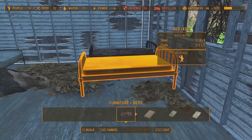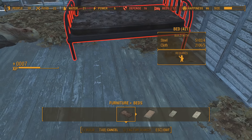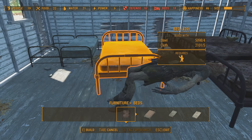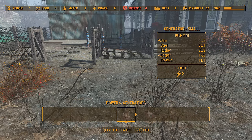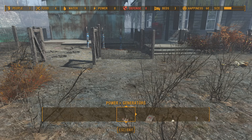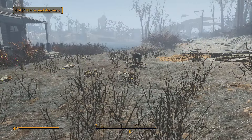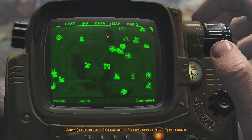In this settlement, some of the settlers have to share their bedroom with a dead ghoul, but it doesn't seem to bother them too much. Here you can see a better example of how the supply line works — I want to build a generator but I don't have enough gear. Luckily this settlement comes with one settler, and I'll assign him to create a supply line so I can quickly get this settlement up and running at a basic level.